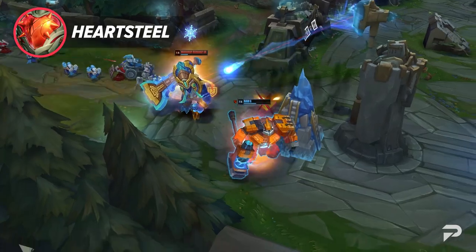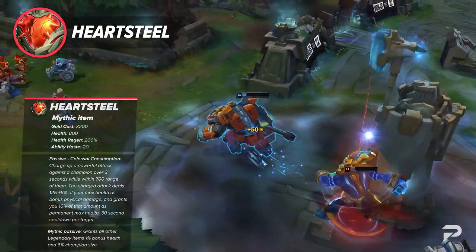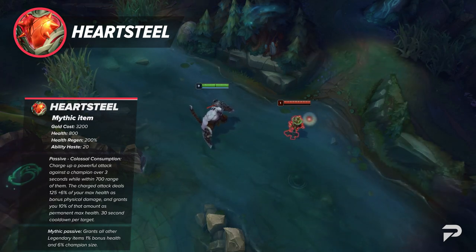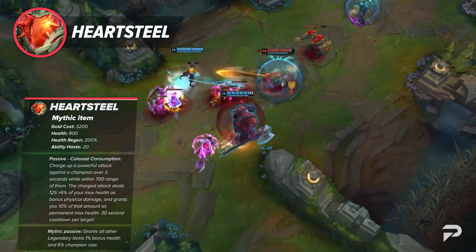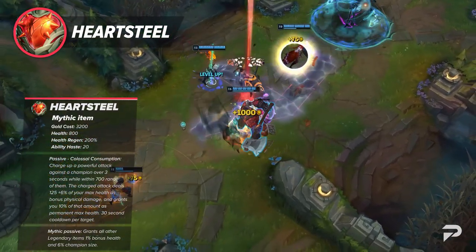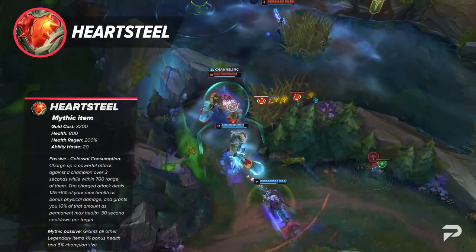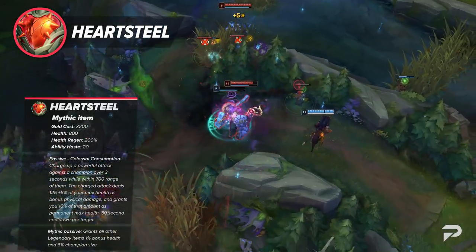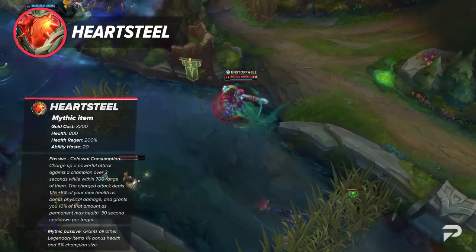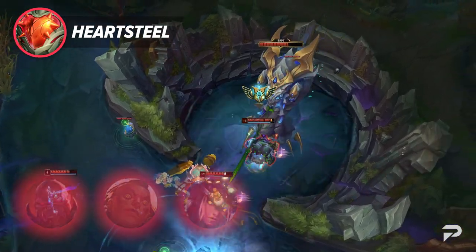Moving on, we've got Heartsteal, which has been getting a lot of attention lately due to its infinitely scaling HP. It works like a combination of Grasp and Demolish — after a few seconds, you'll charge up an attack on an enemy champion that deals a percentage of your max HP as physical damage and grants you 10% of that damage as permanent max HP. Over the course of the game, you'll be stacking this constantly. Its mythic passive grants 1% increased HP and 6% increased champion size per legendary item. This will be good on picks like Scion, Illaoi, and maybe even Sejuani Top.